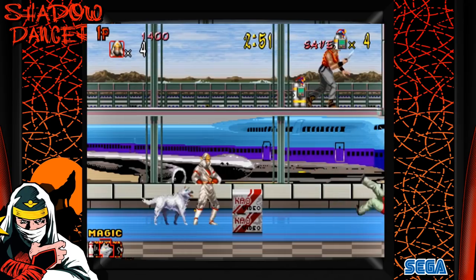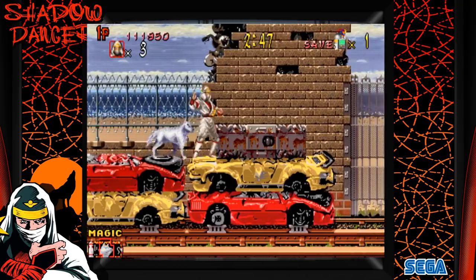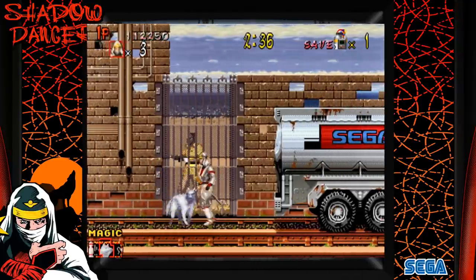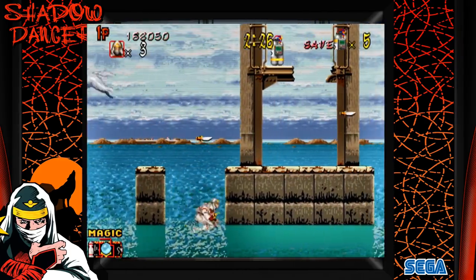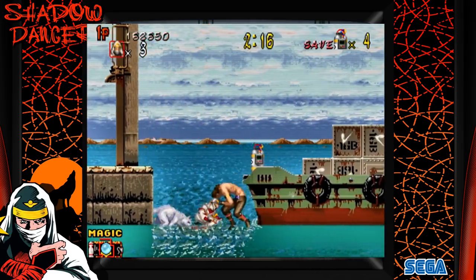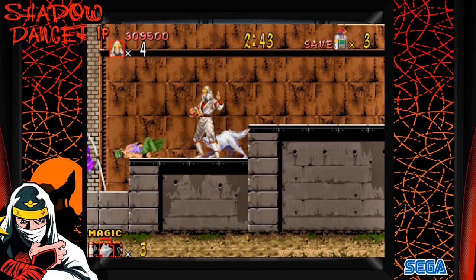Of all the Shinobi games in the series, there were only two arcade games. The second one was released in 1989 by the name of Shadow Dancer — this was the only true arcade sequel to the original game. You take on the role of Joe Musashi's son Hayate, dressed in all-white ninja gear, accompanied by his faithful canine Yamato. Your mission is to stop a terrorist organization from taking over the city.